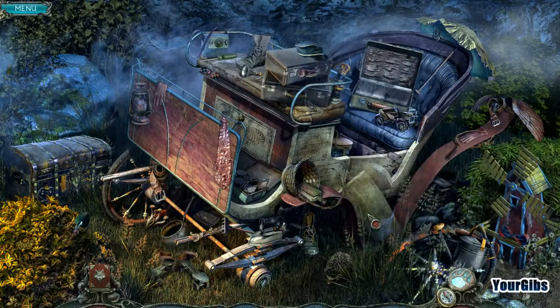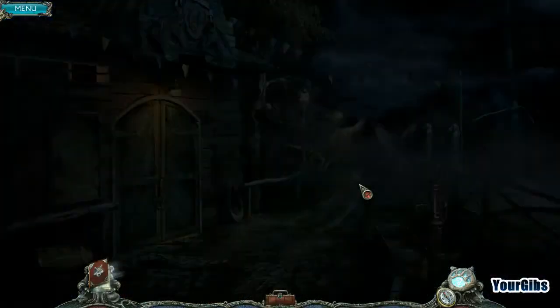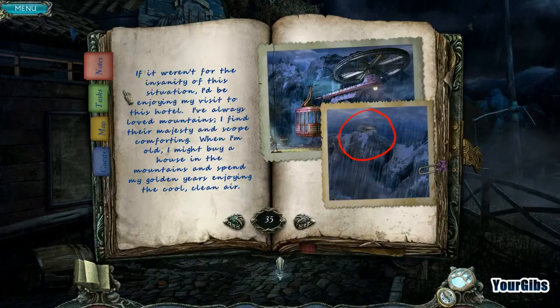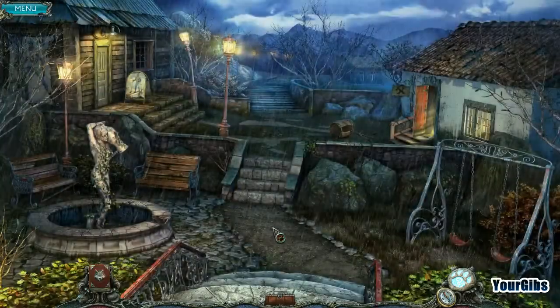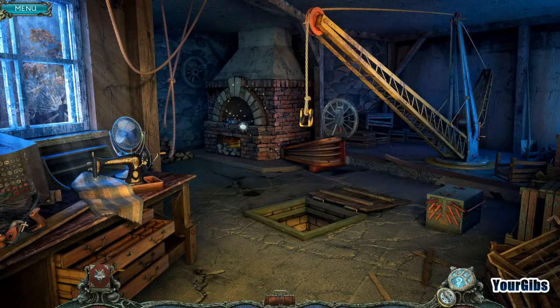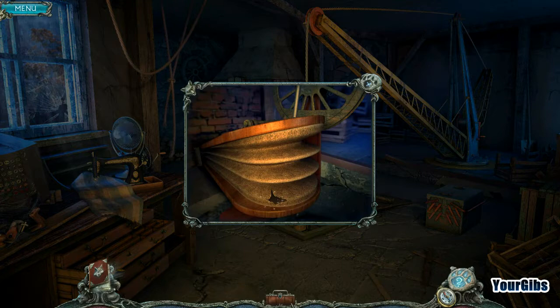We actually just got an oil can. Interesting. Now if we open up our diary here and look at our map, it looks like we can go back to the workshop. So we'll go ahead and do that. Something needed to be oiled, from what I recall. Oh, look at that — that needs to be patched.